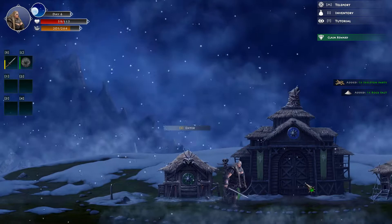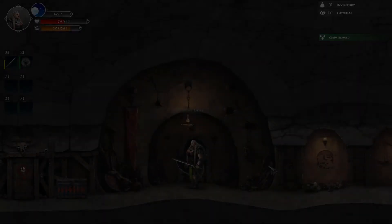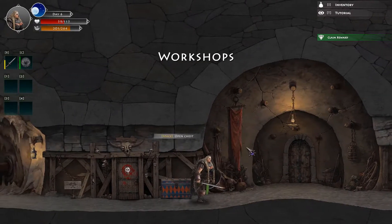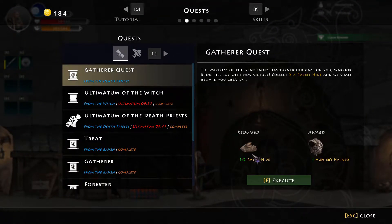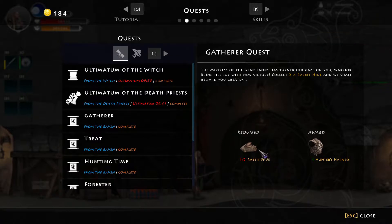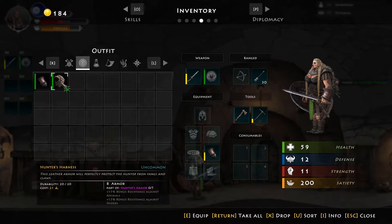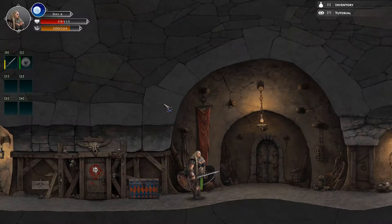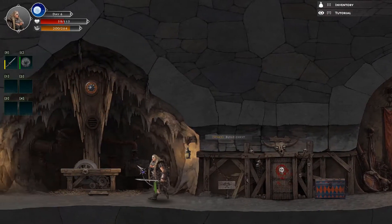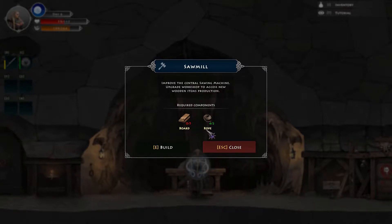We're just getting thrown right into it today. I think we should look into how to get better equipment right now. While looking for sheep I found some more rabbit hide, so now we can get the hunter's harness - excellent! It's part of the hunter's armor, it's a good bit of armor no matter what. I bet you anything we need to improve this and we just need to get a few boards.